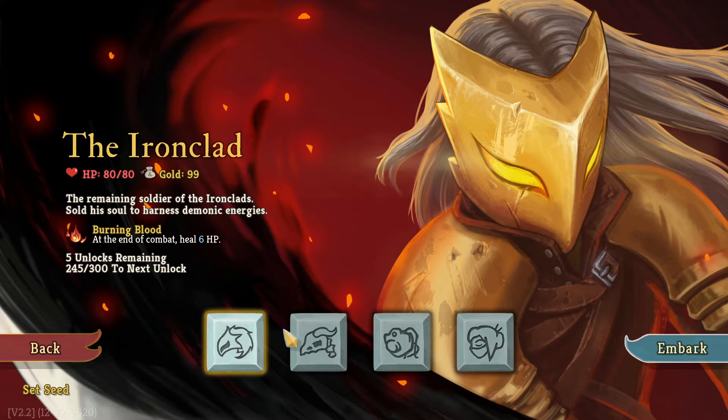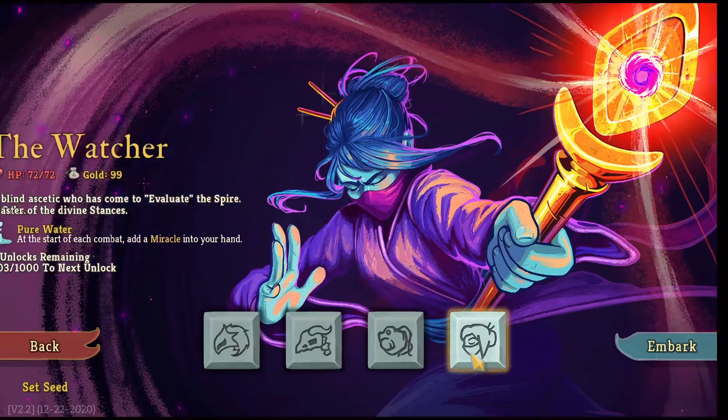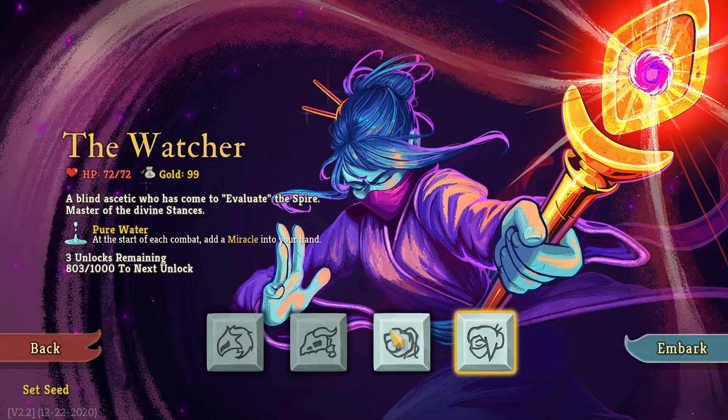It's like if you combine Magic: The Gathering and Final Fantasy, and you'll see what I mean once we start playing. There are four characters overall that you play: the Ironclad, the Silent, the Defect, and the Watcher. The Watcher is an unlock you get after playing enough with the three characters you start off with, so the Watcher is a more advanced character.